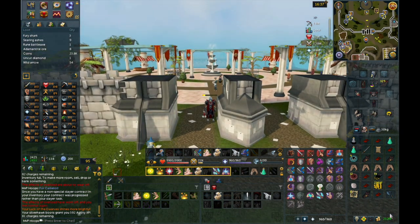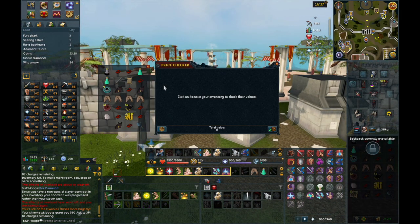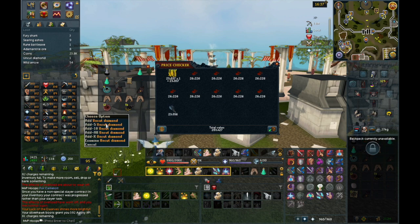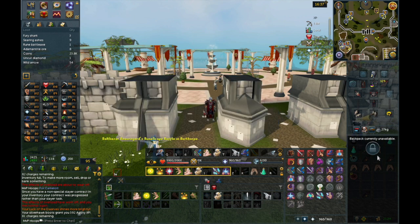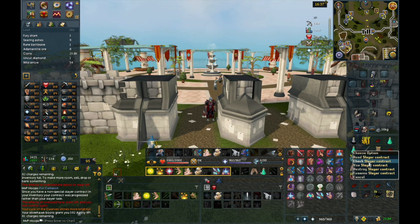I killed about 9 right there and this is how much money I just made off 9 of them. Just coins worth a little bit — the ashes are where the money is really at. Didn't get lucky at all, nothing good. They dropped like rune platebodies and stuff like that along with the ashes. So 300k in just 9 kills — probably about 2 minutes worth of work. That's just really easy money guys.